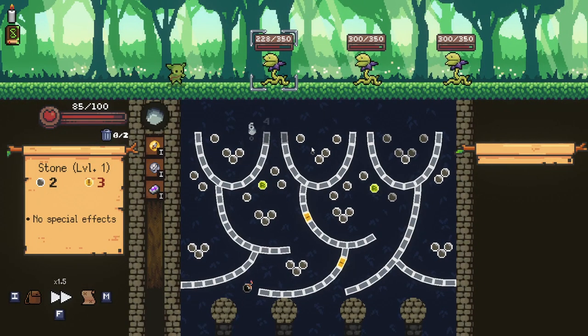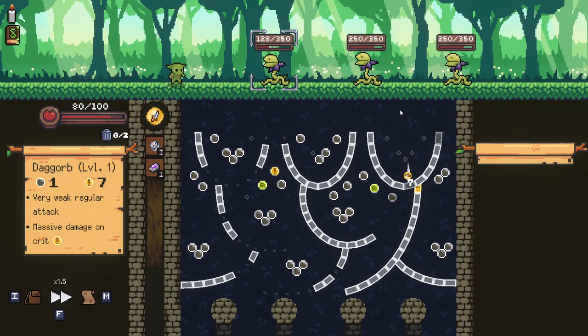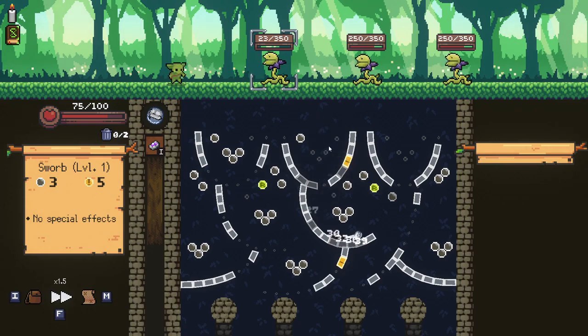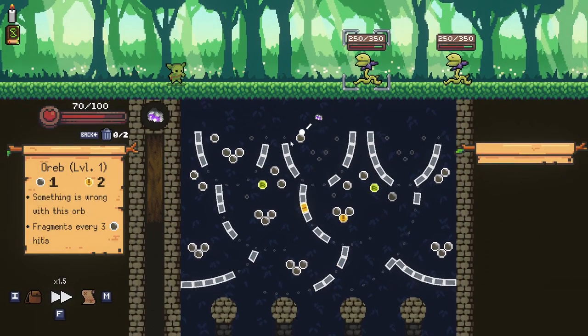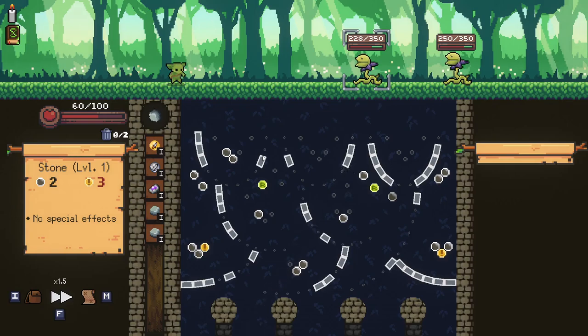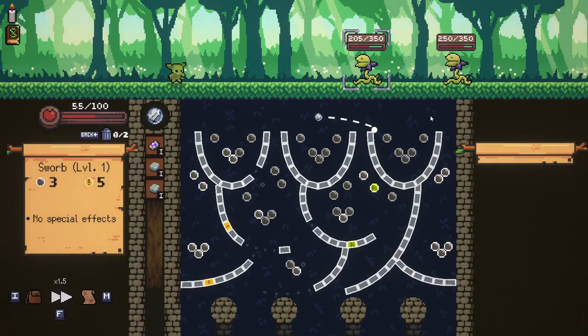We are gonna take some significant damage here most likely, but it kind of is what it is. We'll go for the other bomb — missed that crit unfortunately. There's a chance we can get a crit here if things go our way — okay, didn't quite get the kill. We missed the crit there but we get the kill regardless. I'm gonna try and go for the refresh. I knew that was gonna be a really low damage attack if I didn't hit the refresh. Our refreshes are in really poor spots right now.